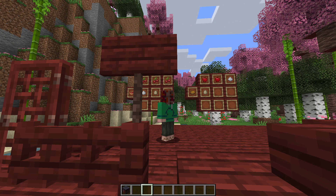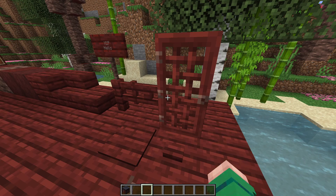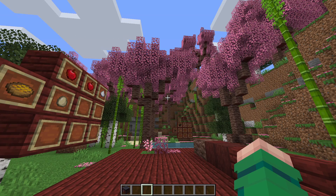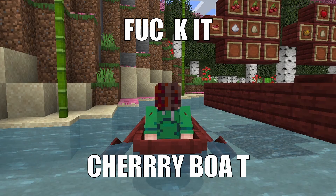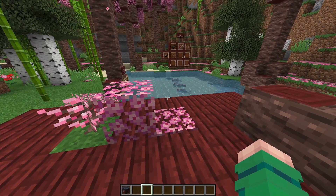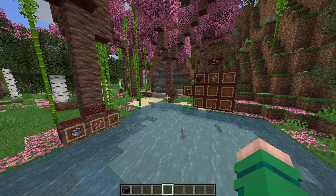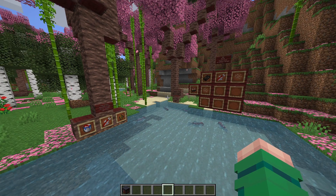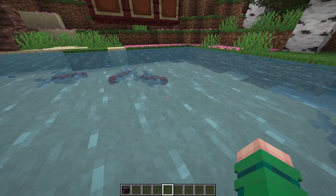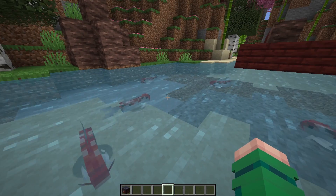The trapdoors and doors look like grates — pretty nice, meant to fit a Japanese style. There's also the sapling, the leaves, and the leaf carpets. And there's yet another new mob — the koi fish. These guys are very peaceful.